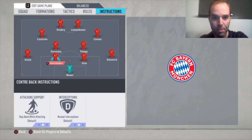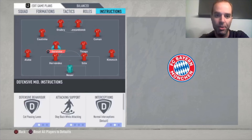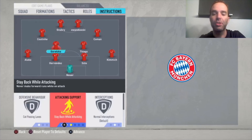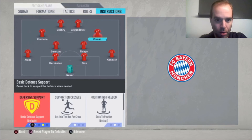For Thiago: cut passing lanes, stay back while attacking, and cover center. I try to play him like a defensive midfielder — he doesn't have the stats for that of course, but he needs to stay back otherwise you're too weak on the counter-attack. With his passing he's really wonderful playing like a playmaker in front of his own defense, like Pirlo did in his good days. For Goretzka: cut passing lanes and stay back while attacking also. His work rates are high attacking so he will make runs forward anyway, but with stay back while attacking you instruct him not to do that all the time. Cover center is his defensive positioning.